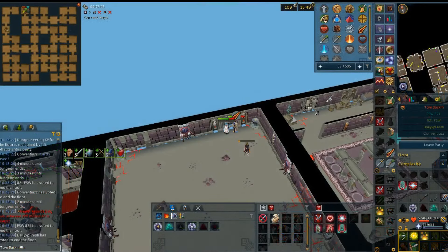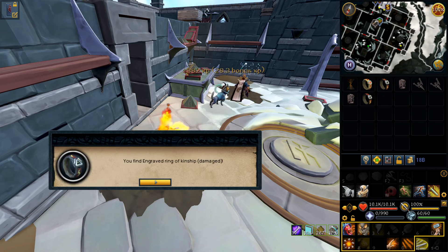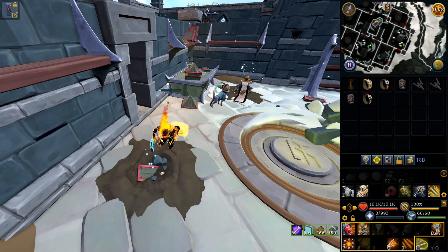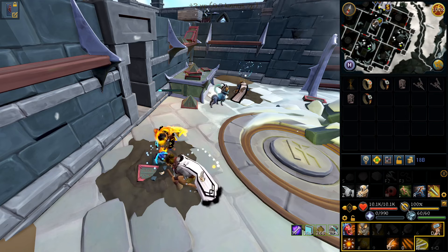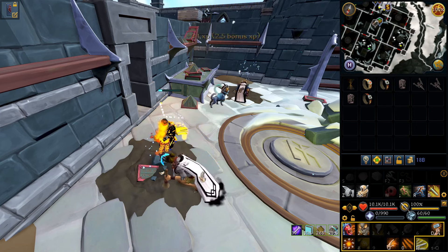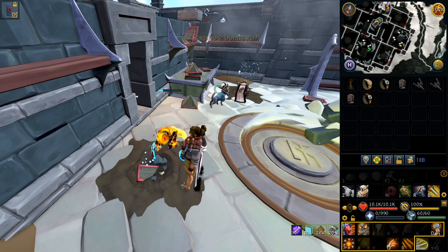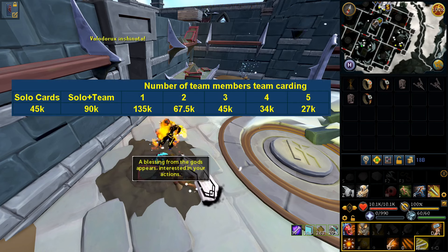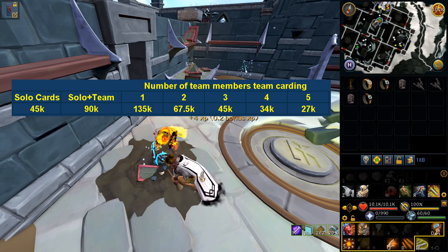The workaround is to use one team card and one solo card so you can get both buffs, but that's more expensive at about 90k tokens on average for a set. One option is teaming up with other players who also use a card. For example, if five people agree to do five floors and card one each, you all need a set of team cards costing 135k tokens on average — but divided over five floors, it's effectively only 27k tokens per card set, which is cheaper than using solo cards. As long as the cards give you more than 27k XP per floor it's a more effective use of your tokens than buying direct XP.